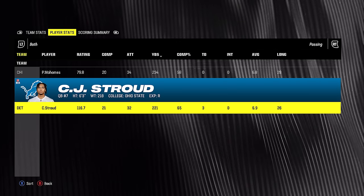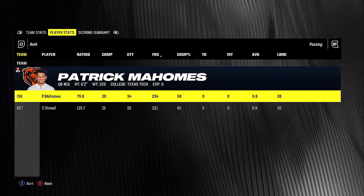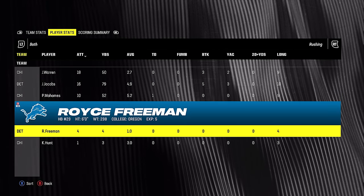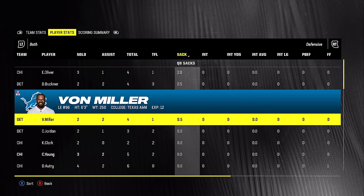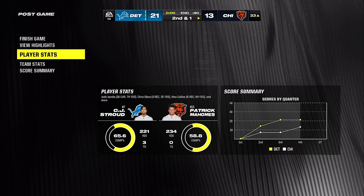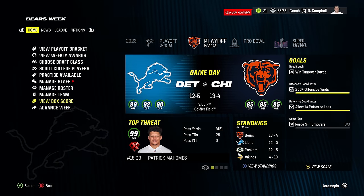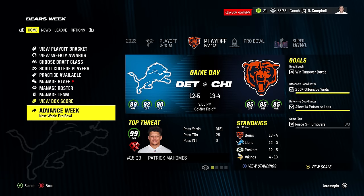Patrick Mahomes had three touchdowns, zero interceptions. Completion percentage wasn't great and no rushing success. Their receivers were pretty mid. Oliver with two sacks, Buckner and Miller with a half sack each. The kicker missed a field goal. It was just a clean mid game — NFC North cold climate matchup in January, what do you expect? Super Bowl — it's the Chargers.